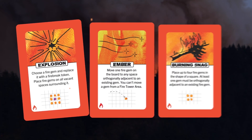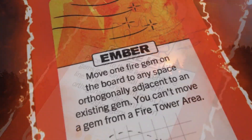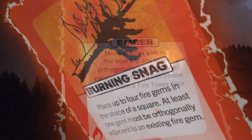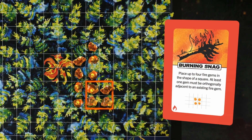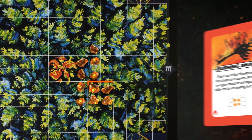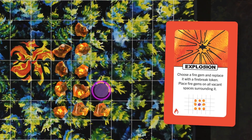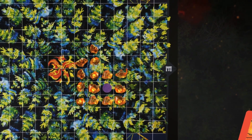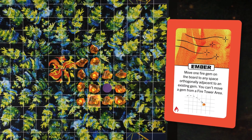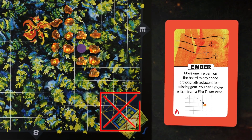Fire cards let you spread the flames in varying patterns, each with their own tactical advantage. They do not have to correlate with the wind, and can be placed in any direction as long as one gem is orthogonally touching pre-existing fire. For example, play a Burning Snag to place four gems on the board in a square. An Explosion replaces a fire gem with a firebreak, then fills any of the eight vacant spaces around it with fire gems. An Ember allows you to move any one fire gem on the board to any empty space adjacent to a pre-existing fire gem. Embers cannot remove a gem from a fire tower area.